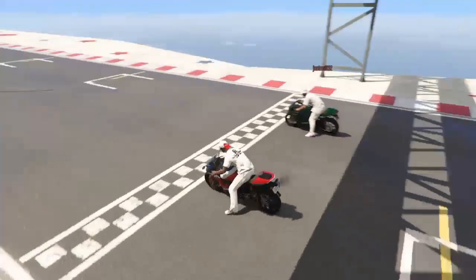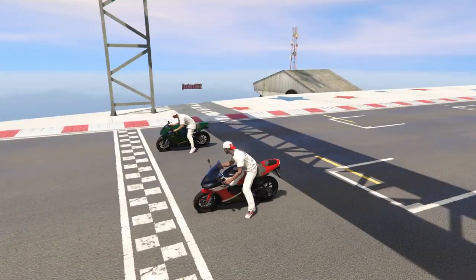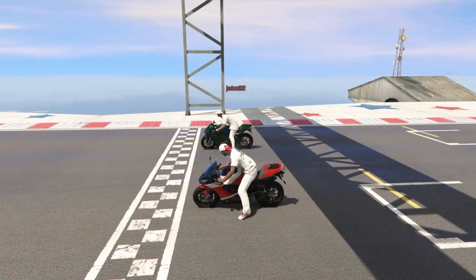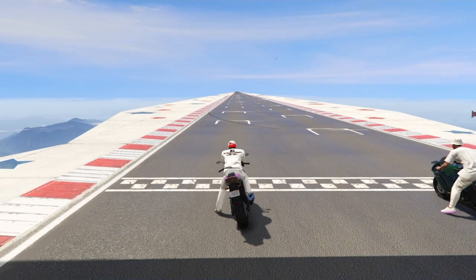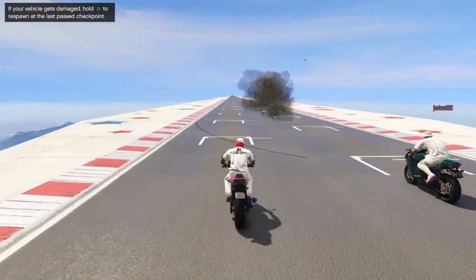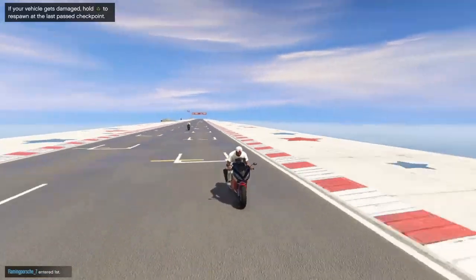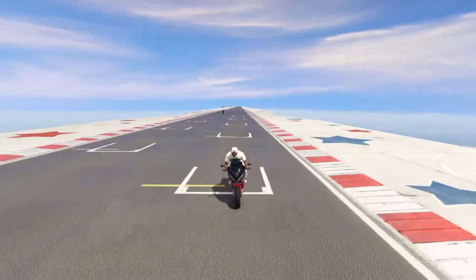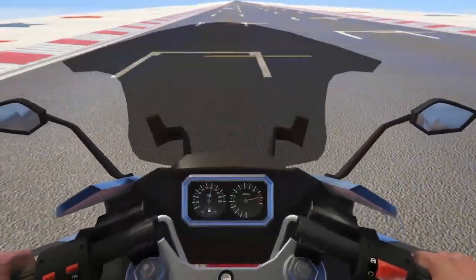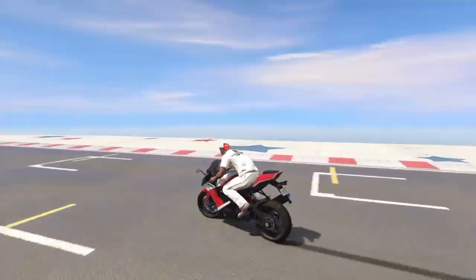Now we're going to test the speed of the Shinobi versus another competitive bike, the Batty 801. We're going to do two quick drag races — starting from full revs, one without any wheelie and one with a wheelie boost. We'll do the no-wheelie test first. Right off the bat, the Shinobi clearly has the edge in acceleration, and even at the top end of speed the Shinobi has the advantage. The Batty is kind of able to stay just about in sight but it's not completely getting smoked. I'm not sure how this will stack up against the Hakuchu Drag and the Shotaro, but it does seem like the Shinobi is quicker so far.